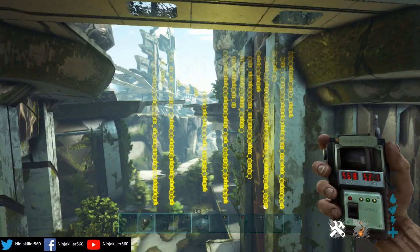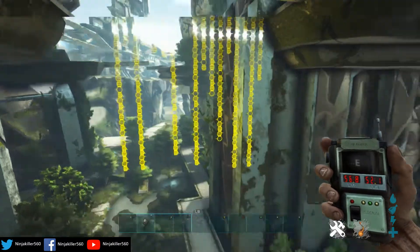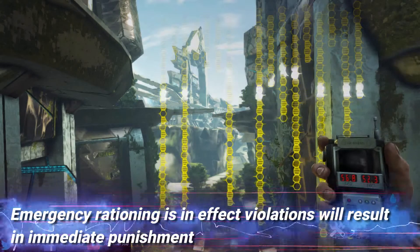Moving on to the next banner, which is located near Camp Omega and the three purple banners we saw earlier. I'll give you a quick look at where we are. This banner translates to: 'Emergency rationing is in effect. Violations will result in immediate punishment.'